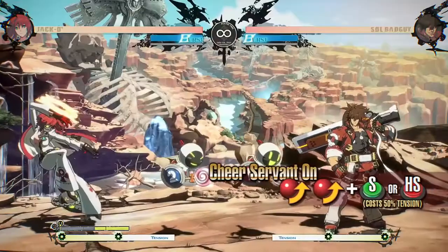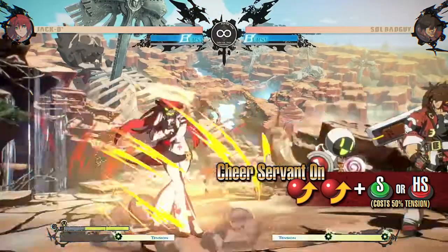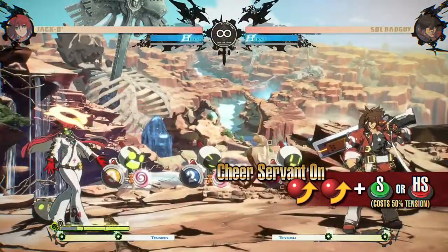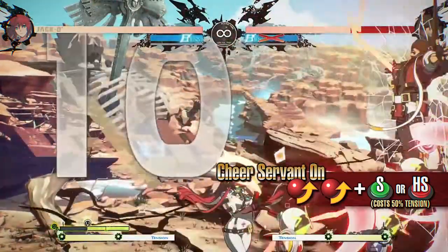Cheer Servant On: this move grants a temporary buff to Servants. The Slash version makes Servants invincible, meaning they no longer disappear when the opponent attacks them. The Heavy Slash version makes the Servant Gauge recover very quickly, making it possible to launch a combination offense together with your Servants.